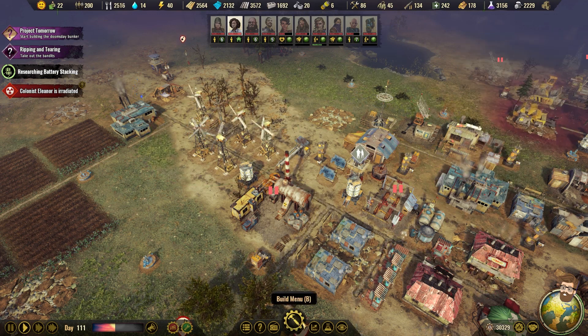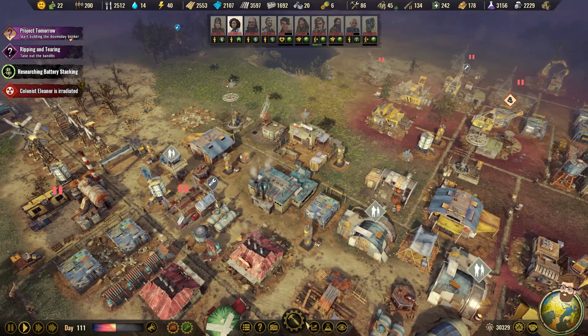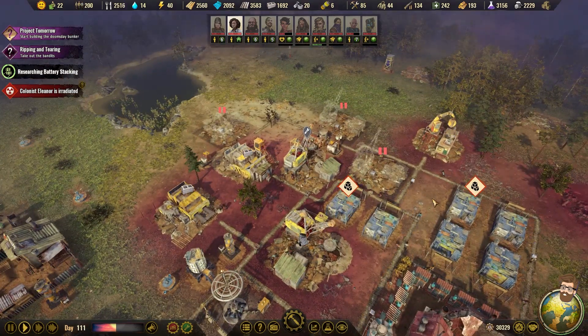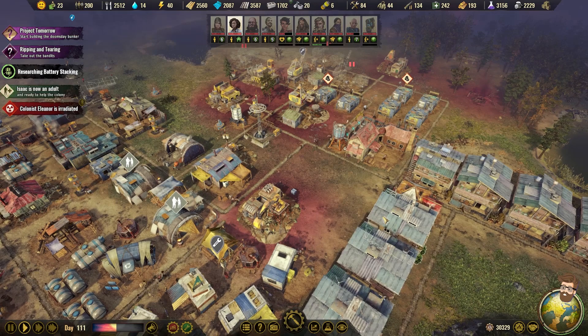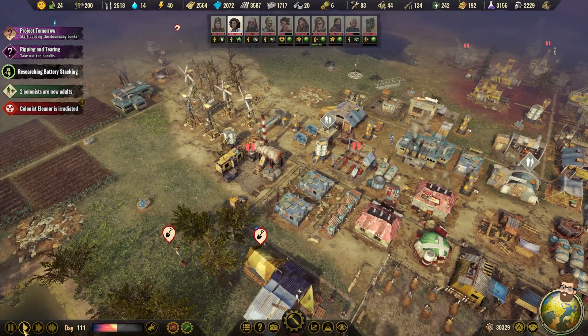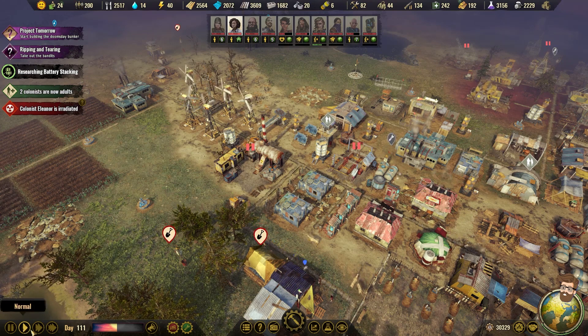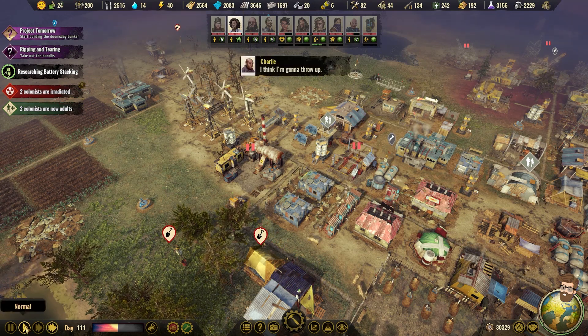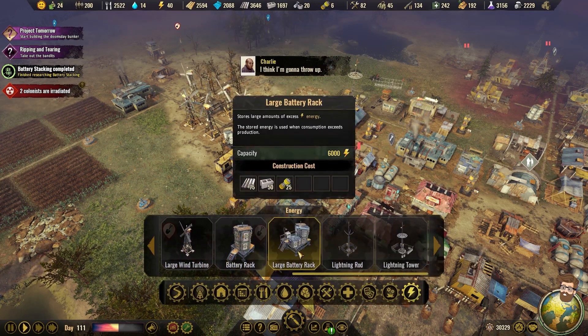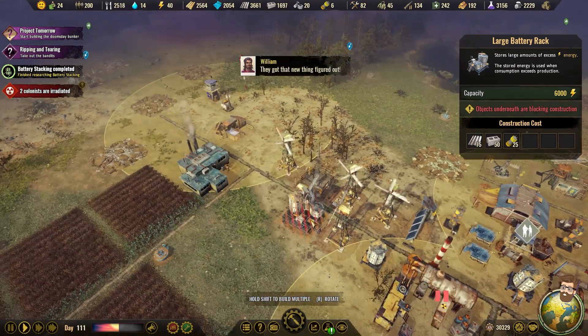Battery stacking is almost done, and that's going to run into the problem because I want to build the large battery packs when I have more battery capacity, or the next time there's a disaster. Note that I say 'when' — because there's always going to be disasters. It's New Texas. Battery stacking complete. Large battery racks — 6,000. They are the same footprint as a wind turbine, which makes my job easy.